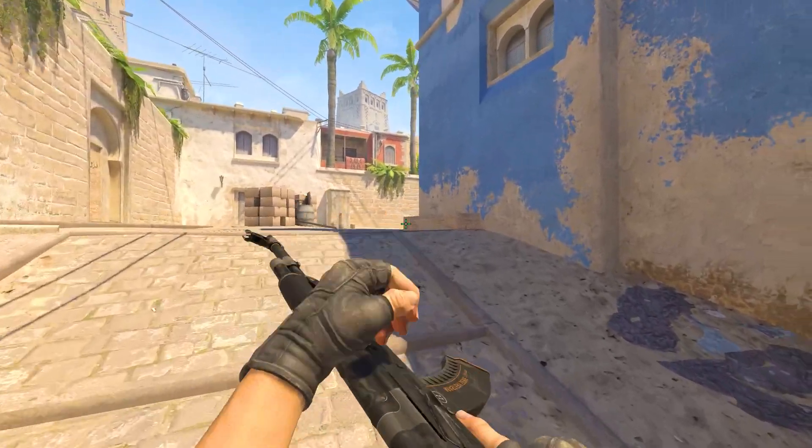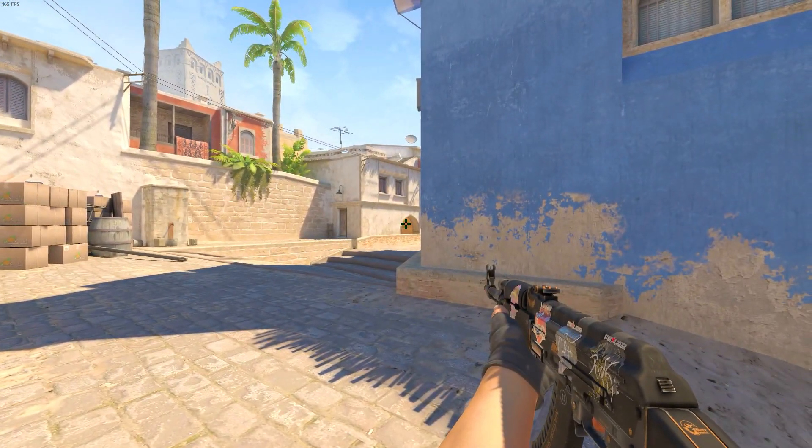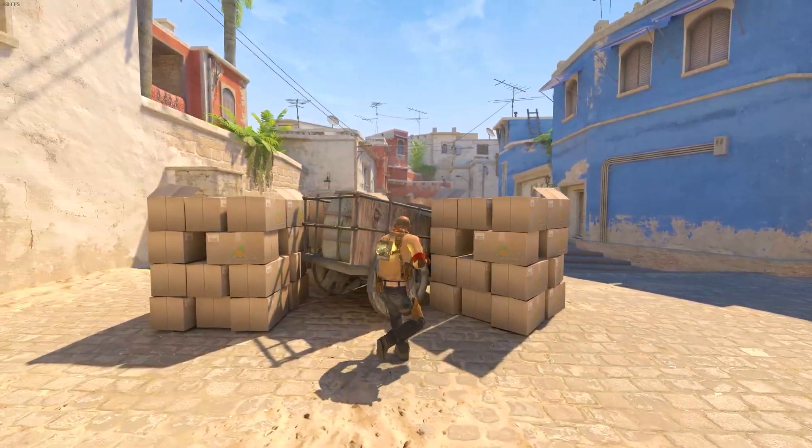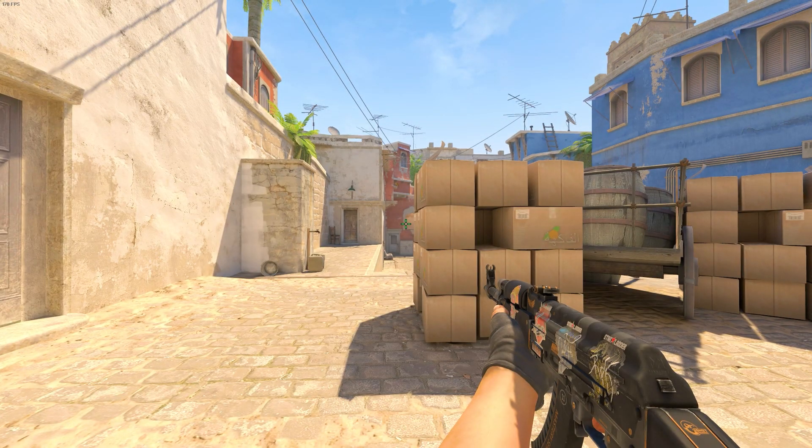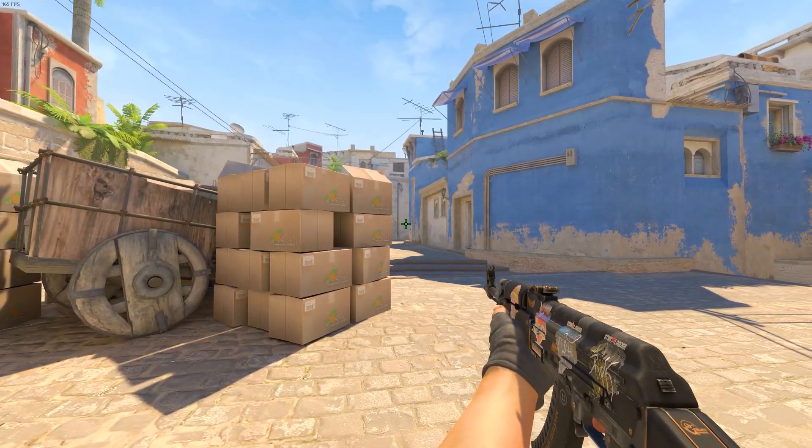Player 3 heads towards mid and holds either connector or window. Most of the time you can easily get to the other side of the top mid boxes without taking any damage. While holding a position like this, you should be aware of any player coming out short.